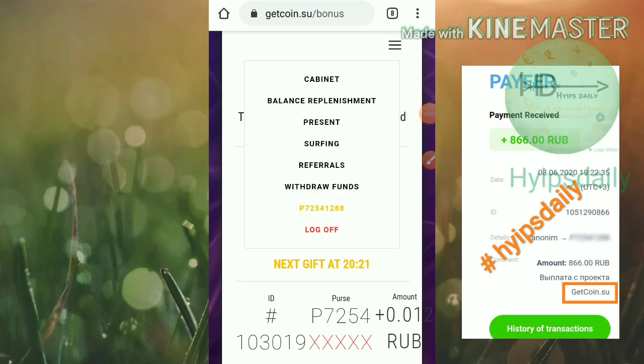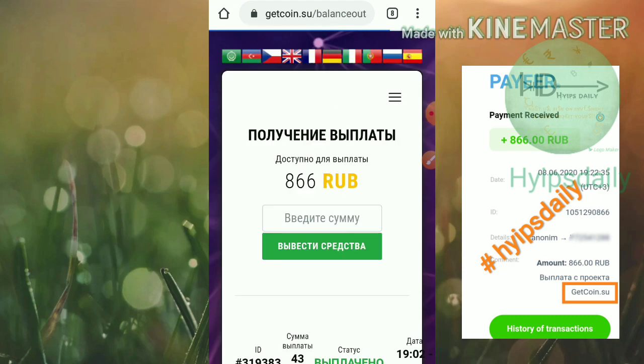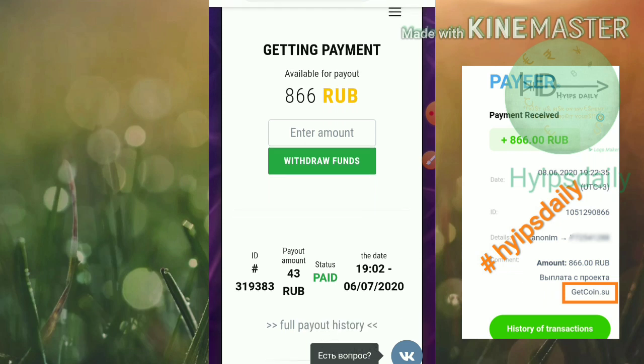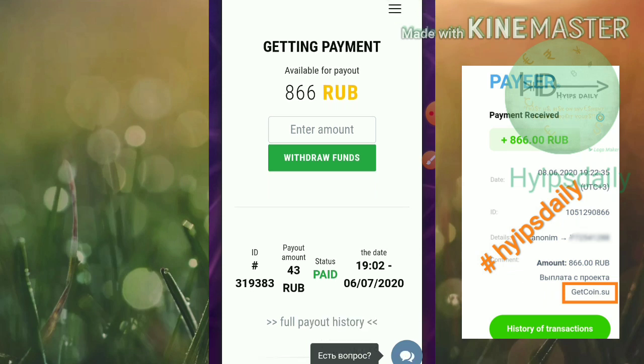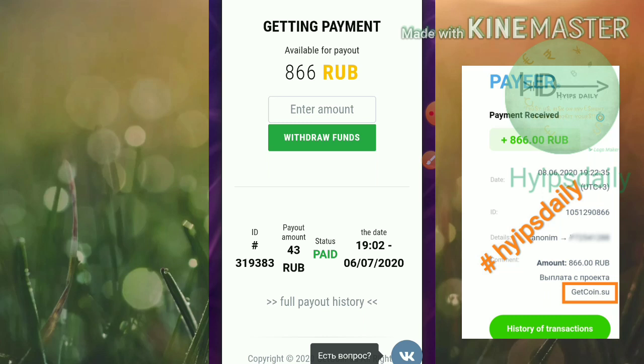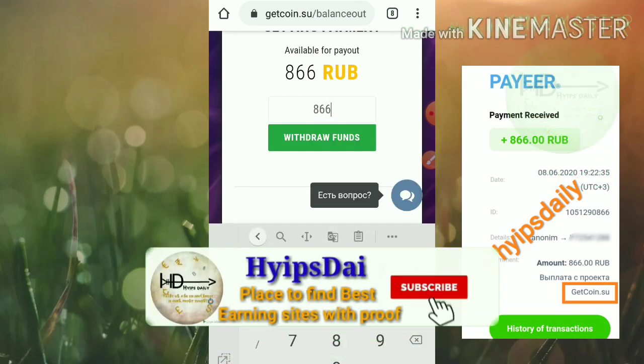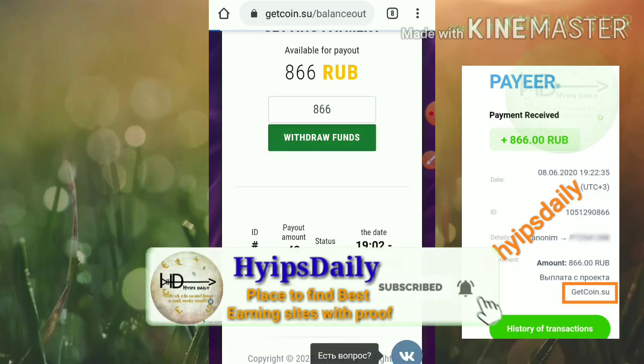Right now I'm going to make a withdrawal. I hit the withdraw funds button and it redirects me to the withdrawal page. One thing to remember — withdrawal is allowed only once every 24 hours. I entered the amount of 866 rubles, hit the withdraw funds button, and my withdrawal was processed successfully.